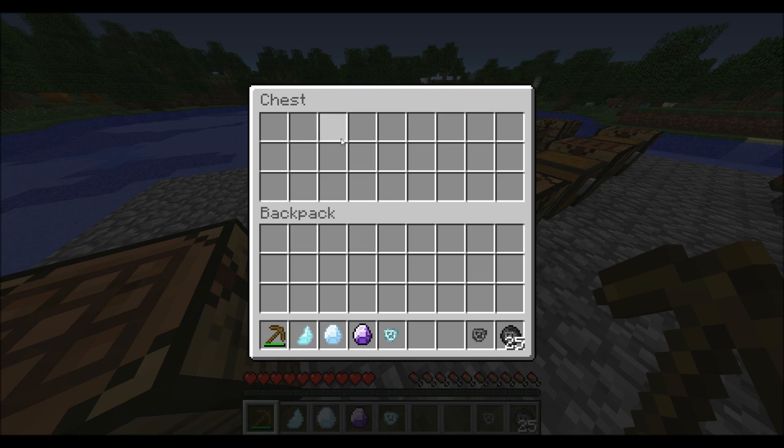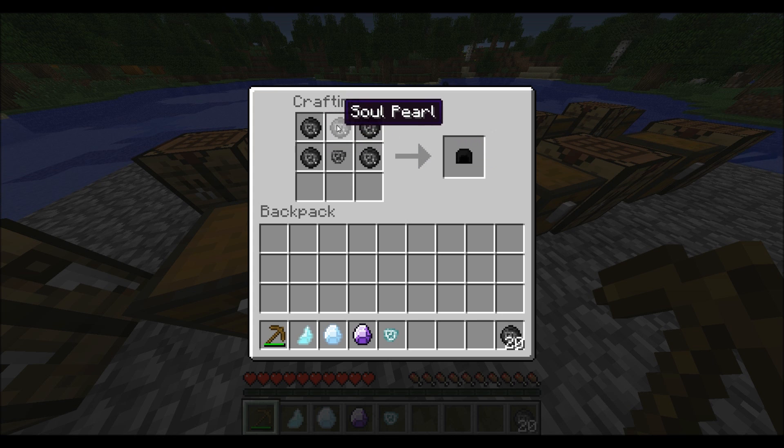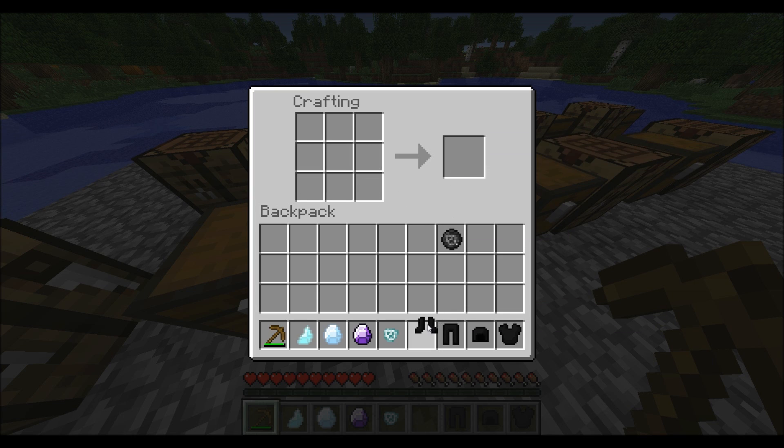Soul pearls are mostly used for scythes and Grim Reaper armor. To make the helmet for Grim Reaper armor, you need to put soul pearls like a helmet and a cursed soul where your head would be. That makes Grim Reaper's hood. All the other armor is pretty much the same as it would be if you were using leather, diamond, or iron.